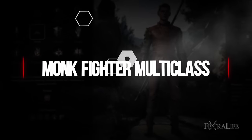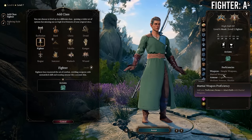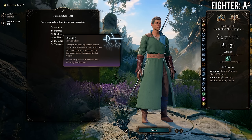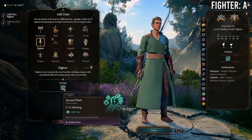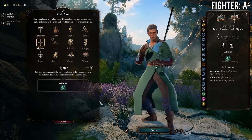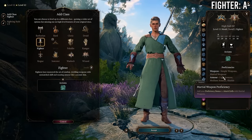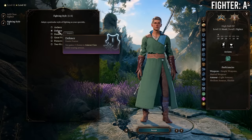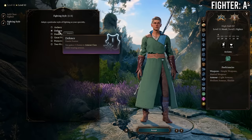Next is Monk/Fighter multi-classing, and there's a lot to love here. Fighter offers armor and weapon proficiencies, Fighting Style, and Action Surge — all phenomenal for a monk. At 11 Monk / 1 Fighter you simply gain armor and weapon proficiencies — consider taking fighter first to gain heavy armor proficiency if you want it. You also gain a Fighting Style — unless using a weapon, probably Defense for the extra armor class — and Second Wind as a mild bonus-action heal, in exchange for losing a feat.